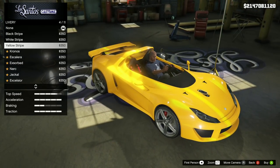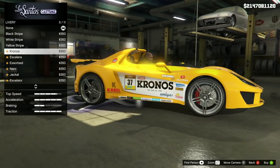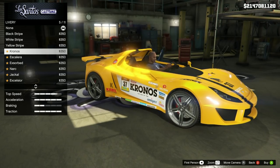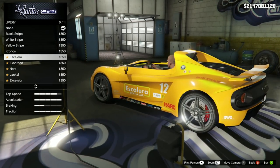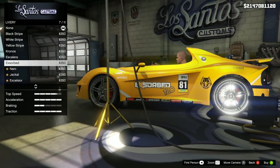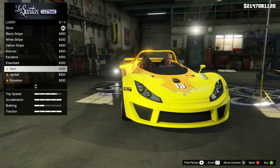There's even a third variant called Yellow Stripe — it's a little hard to see based on the color I have right now but it's the exact same offset stripe design. The next livery is Kronos, which is a pretty cool one — it's sort of a variation of Black Stripe with way more sponsorships and advertisements. The door sill is filled in with white and Kronos branding on both sides. Following that is Escalera, which features a thick white stripe on the hood, roof, and rear of the car with sponsorships on the side and door sill. Then there's Exorbed, which I actually kind of like — the stripes can be found on the spoiler and above the front wheel arches, and it looks really cool with sponsorships on the side.